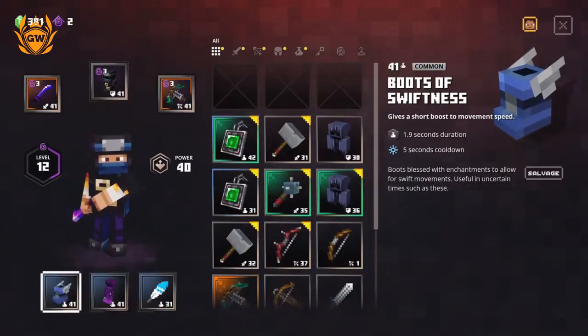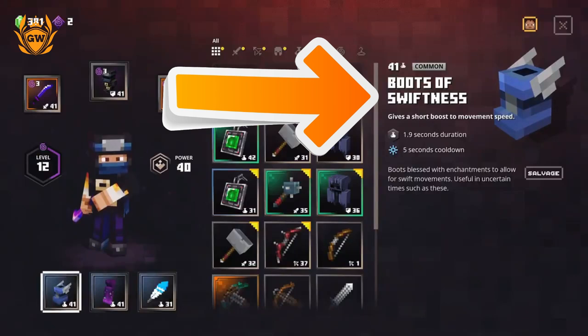Last but not least, the next most important part of this build is the Boots of Swiftness, which is the artifact you can see down there on the bottom of the screen. This gives you a short boost of movement for 1.9 seconds, and then it cools down so you can do it again after five seconds. These are all kind of focused on speed.